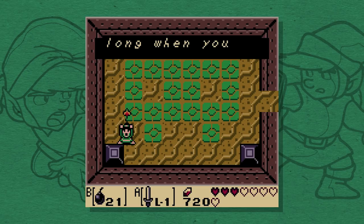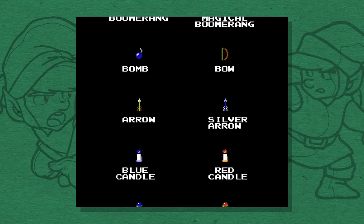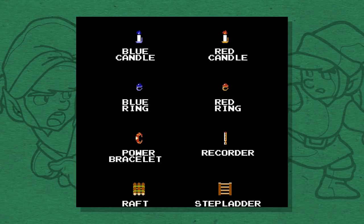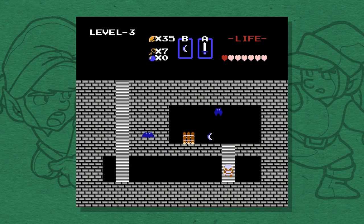Which makes a lot of sense. By all means, let less observant players go straight past optional items like the magic rod, upgraded candle, power ring, bible, and magical key. But if the player needs to get an item to finish the game, then don't let them leave dungeon 3 without the raft.